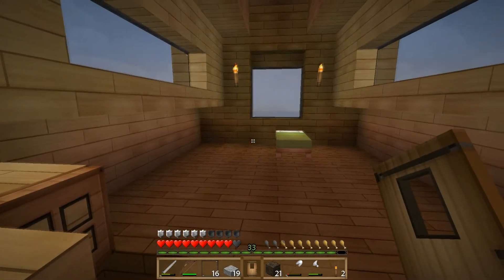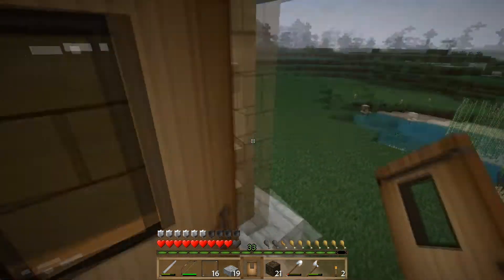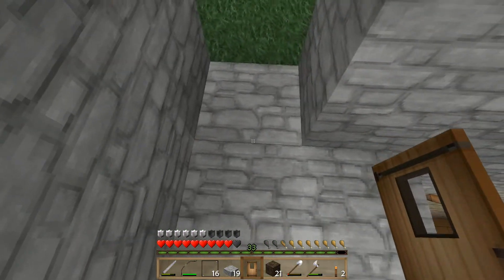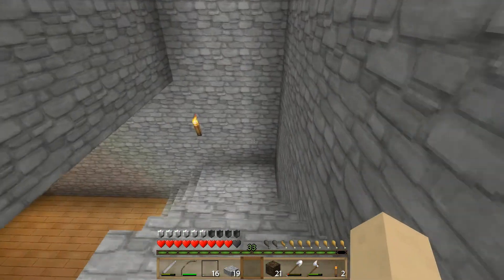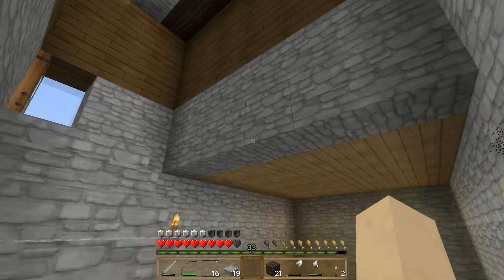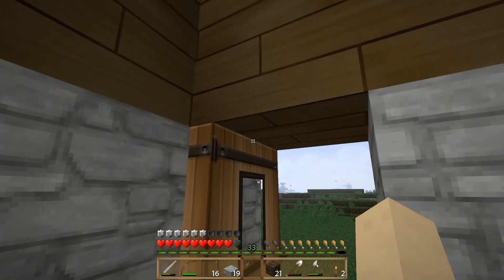I'd like to get another bed for up here to kind of make this room a little bit more symmetrical. But we've just been so busy doing everything else, it's been kind of hard to get to that. So let's put our door. I think I want to do this one sunken as well. Yeah, I like the way that looks. Maybe we'll put a railing along here, we'll see. Let's grab that little piece there and get up here to finish these windows and the roof.